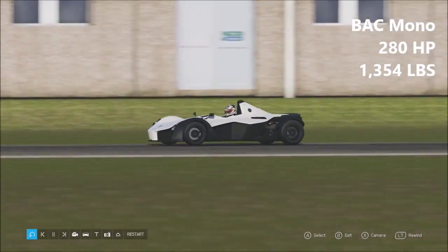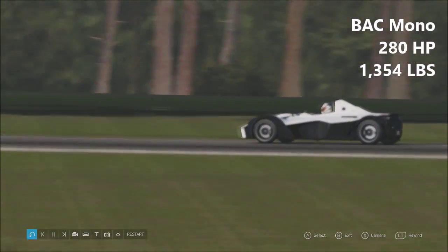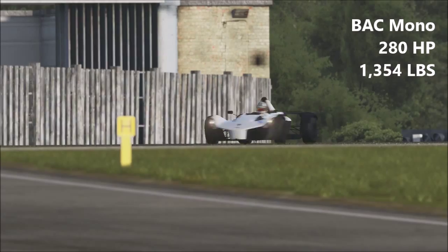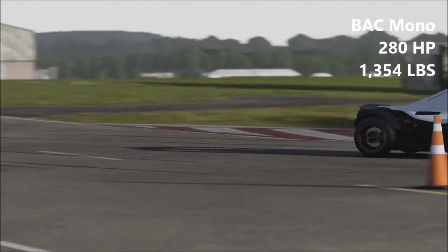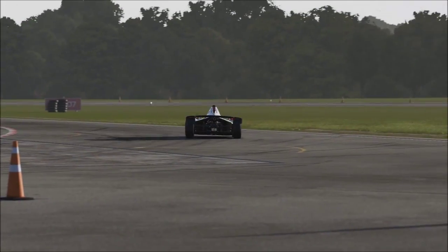First car up today — or second car even — is the BAC Mono, 280 horsepower, 1,354 pounds of weight, with an engine from the Ford Galaxy people carrier in this BAC Mono.